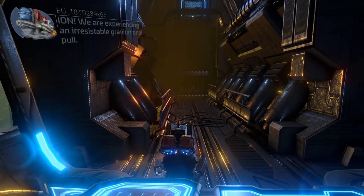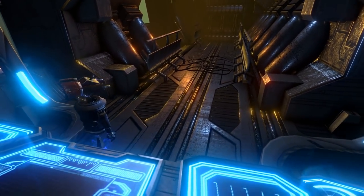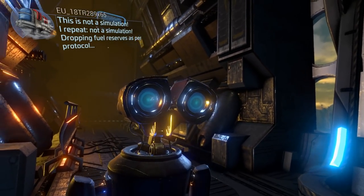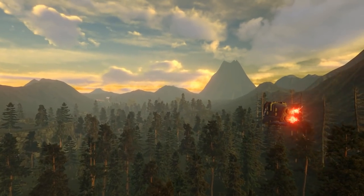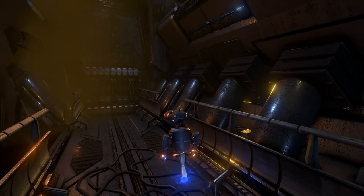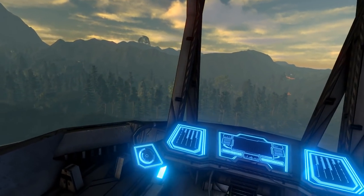Ion, we are experiencing an irresistible gravitational pull. This is not a simulation. Dropping fuel reserves as per protocol. And here is the alien planet. That, of course, is little Ion. He looks very similar to another little robot called Wally, but yeah, this is definitely Ion.